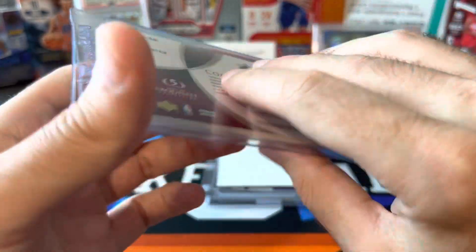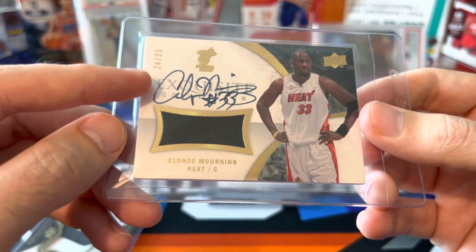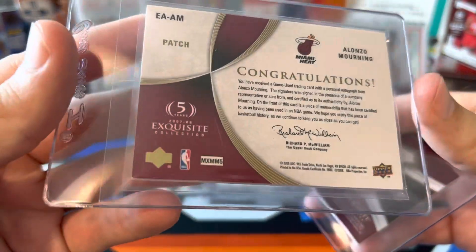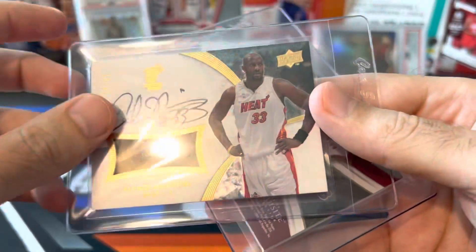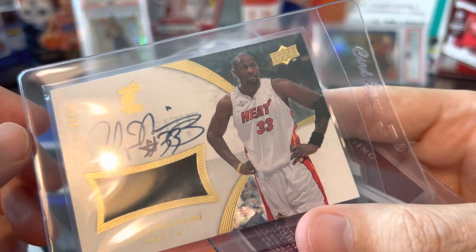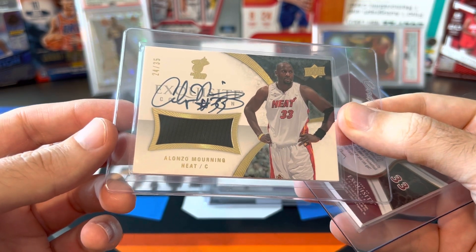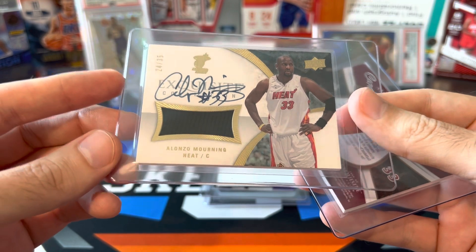I want to send these patch cards to BGS just because I know with PSA they probably won't get super high grades. They both have some issues. This one I think is in a little bit better shape. There's a little bit of white around the corner there, and some minor issues — a little bit of edge chipping that's almost impossible to see. Being a thick card, it probably wouldn't get more than an eight with PSA. But I do want to use BGS for the sub-grades, just to see maybe the surface and centering get higher grades, and hopefully the edge and corner grades won't bring it down quite as much.